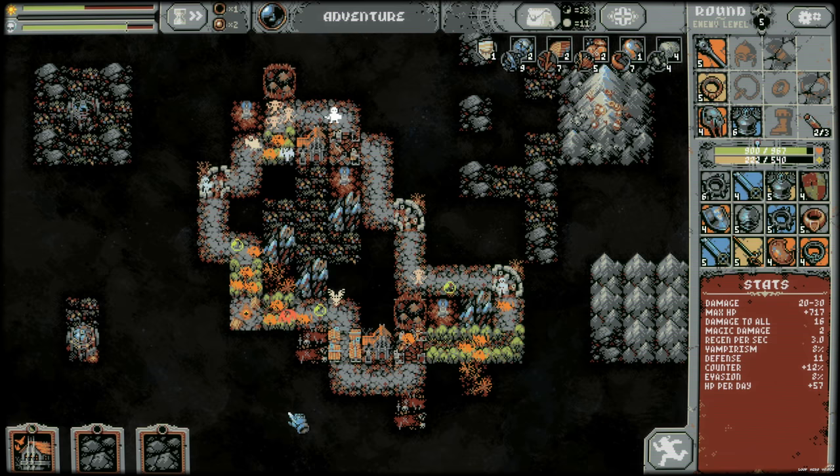Beautiful drop — straight up huge defense increase, 20 to 30. We lose attack speed and damage to all, so that's probably a good one to save going into the boss. This is a pretty nice damage increase as well — 23 to 35 plus magic damage, it's really 30 to 42, which is kind of similar, plus it just ignores armor. So I think the mace is still strictly better.